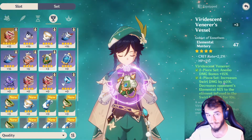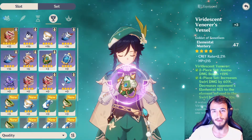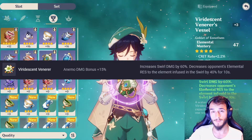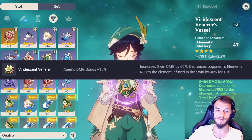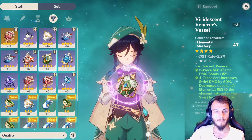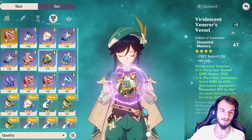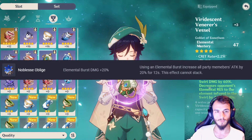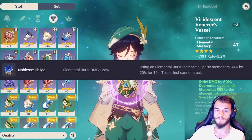Once you've reached level 40 and are farming five-star sets, Viridescent Venerer is highly recommended — it provides a 15% Anemo damage increase, boosts all swirl damage by 60%, and decreases opponents' elemental resistance to the infused element by 40%. If you're not running elemental teams, Noblesse Oblige also works: it increases elemental burst damage by 20% and raises all party members' Attack by 20% for 12 seconds after using the burst.